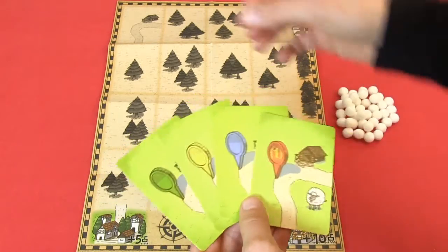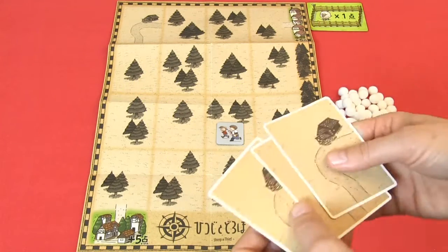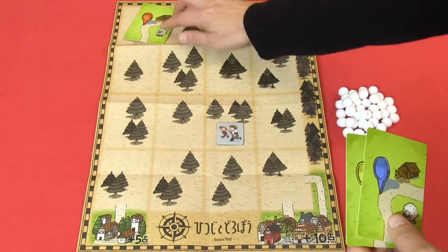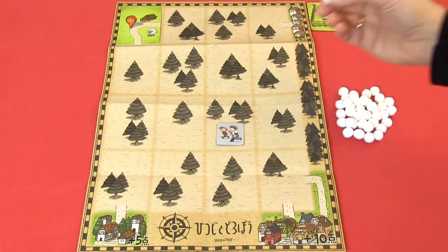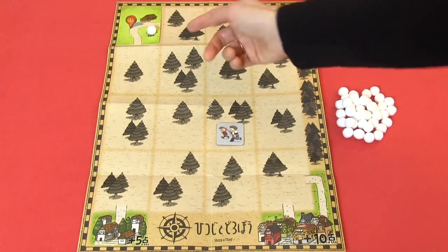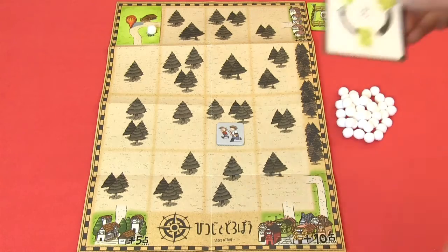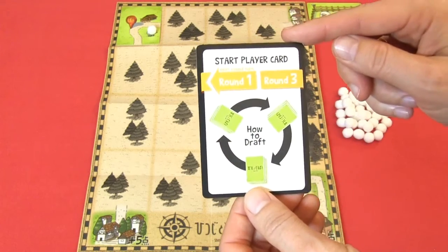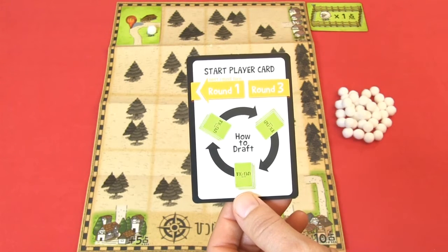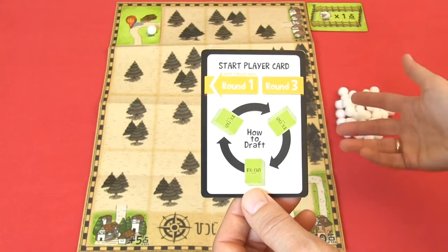If you are playing with three players, you will remove one card so you will have one house card for each player. Then you shuffle the cards and deal one out to each player. The start player will place one sheep token on the card each time you place a card that has sheep on it — you place as many sheep tokens as the card has. The game consists of three rounds, and in each round we will play four cards, so in total we will be placing twelve cards.